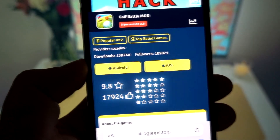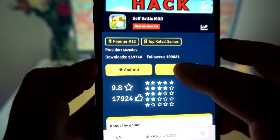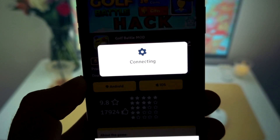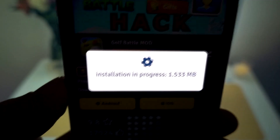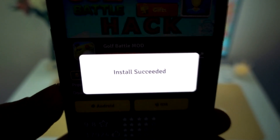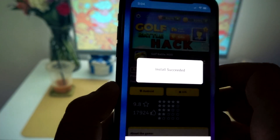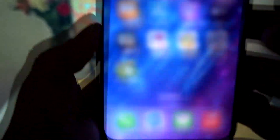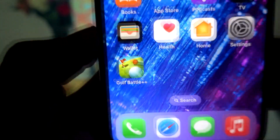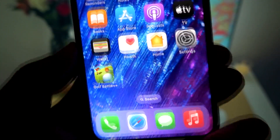I have an iOS device so I will select that, but the process of downloading is the same for Android as for iOS. The process will take a couple of seconds. Installation in progress — and it's done. Let's close this website and I have Golf Battle Plus Plus Mod APK right here for unlimited gems.